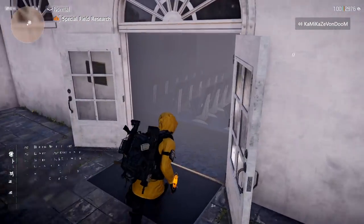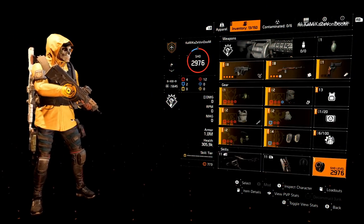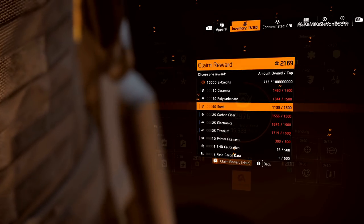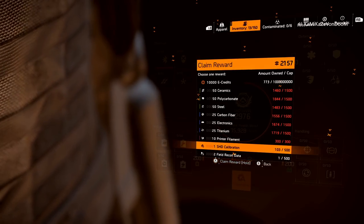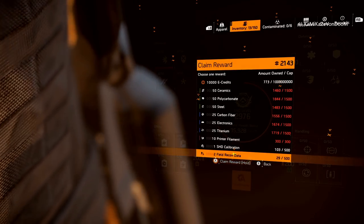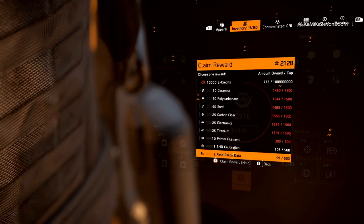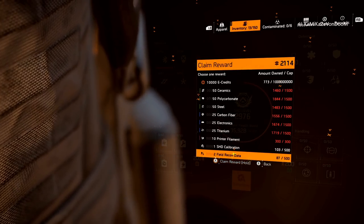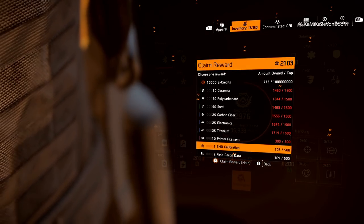Whenever you claim these 2176 scavenging points it goes to your main account as well — that's the vital in-game thing you need to do to fully optimize all your builds. Now I max out what I can with the scavenging points. I'll claim about 150 flags. Every time you claim one of these — field recon data — it counts up by two, so every scavenging point counts as two recon datas. Let's do 109 of each and then go back to the main character.